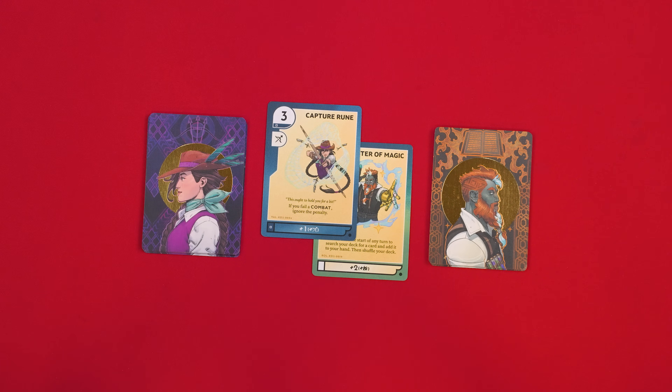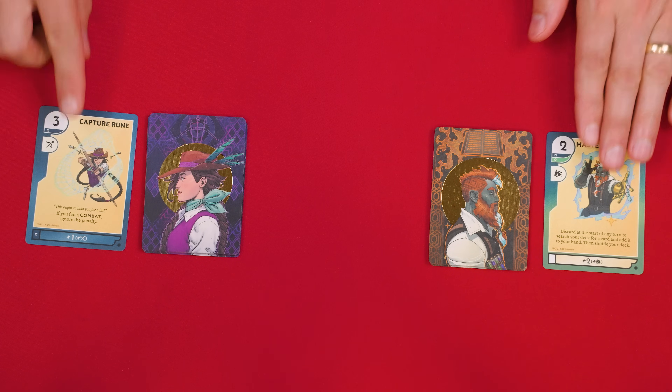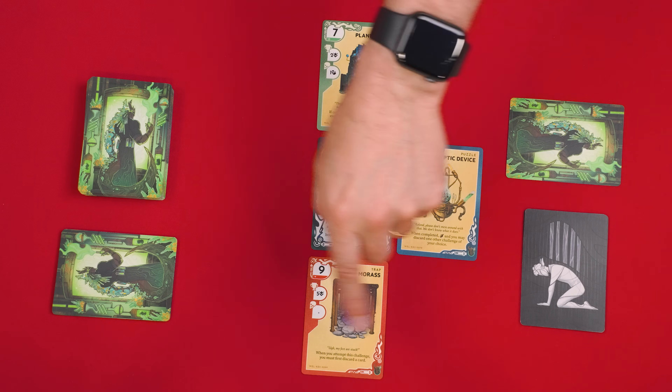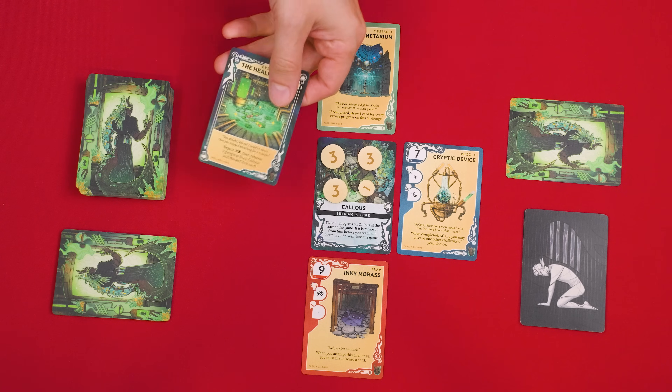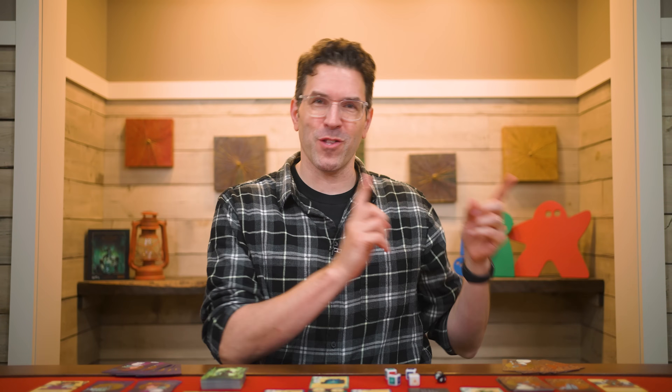Whether you fail or succeed at a challenge, when it's over, each player discards any actions or boosts they played into their own personal face-up discard piles. As the final step of a player's turn, they check to see if there are fewer than four face-up well cards. If so, new ones are drawn from the top of the well deck to replace any that were missing. Once the board is refilled, your turn ends and play passes to the person on your left.